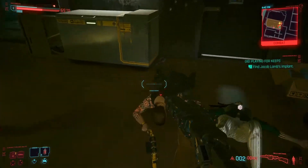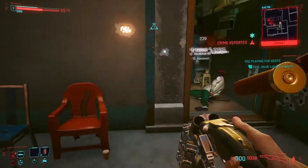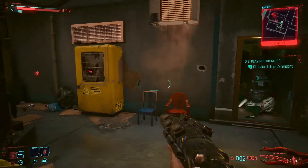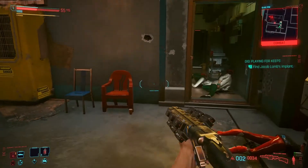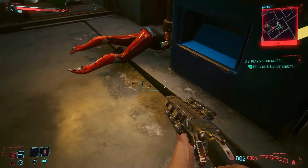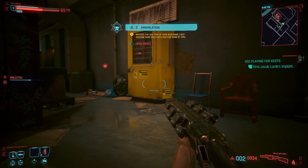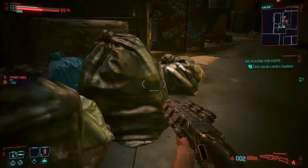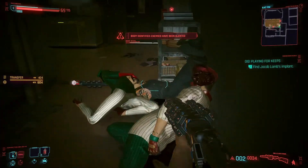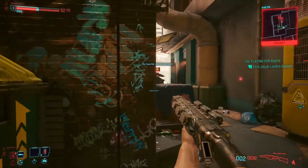I'm down to 69 health again — it's always on 69, I don't know what that's about. I didn't do that on purpose. Now we've got a police warrant issued — looks like we shot one of the customers in a bar. You're not supposed to shoot civilians and that's going to be a big problem. We're not going to survive if the cops come after us because I want to finish this mission. There are the cops — I can see the circles on the map. These are all bad guys; I don't know why my health just stops at 69.